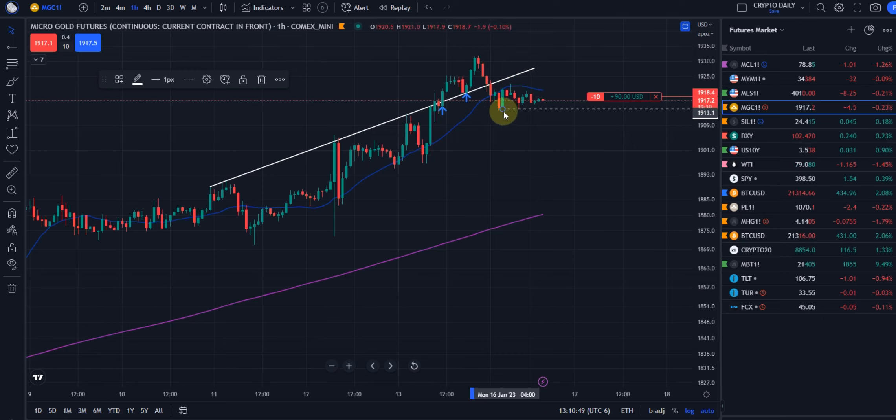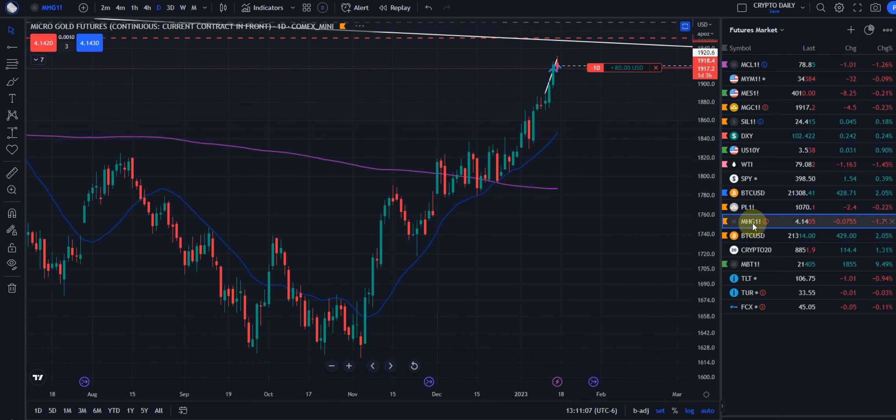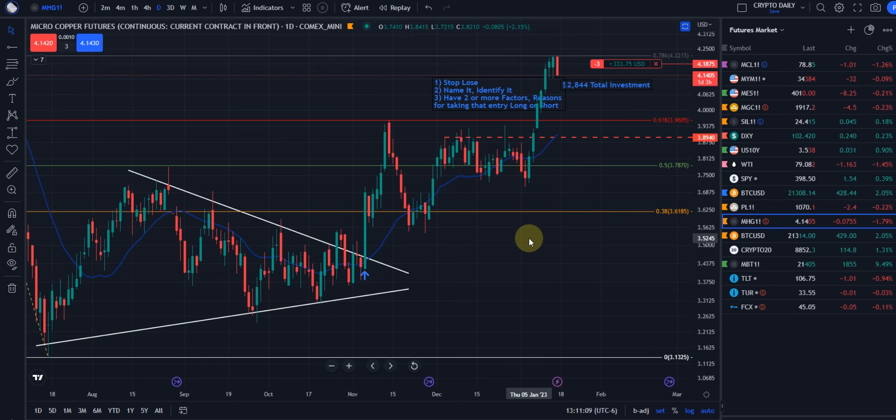If we break down under that green candle, sell this inside bar — you can wick over it, wick under it, it doesn't matter as long as the candle closes inside there, it's called an inside bar. You guys need to learn this — there's so much easy money here. You just wait for it to break one way or the other. We're short now, a couple of bucks, but if it breaks down we'll add to that.